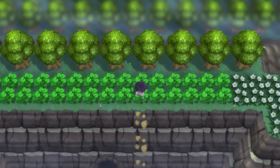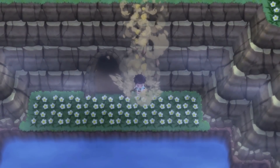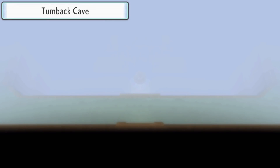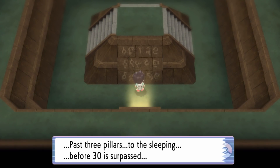Instead we do things kind of backwards. We actually enter through the Spring Path and then the Turnback Cave. And as you can see, it is very foggy. So smash that like button to clear away the fog, or summon Staraptor to do it for us, as we've got a hieroglyph right in our face.